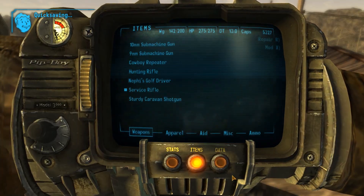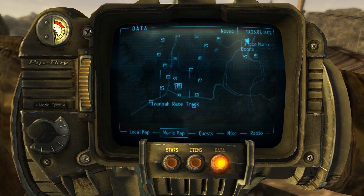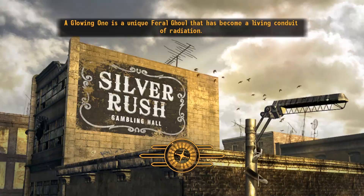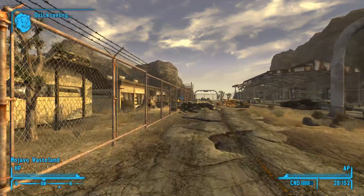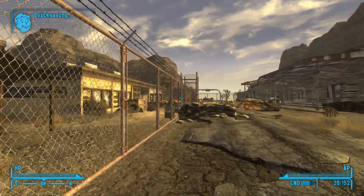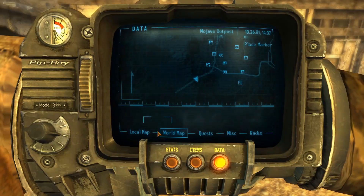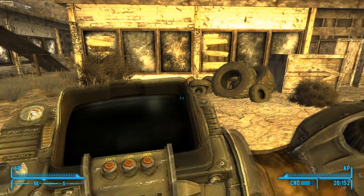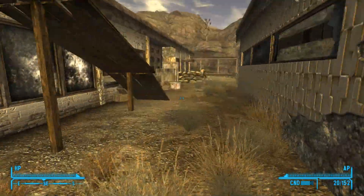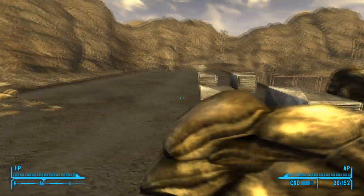First things first, and I cannot stress this enough — we need some Stimpaks. So let's go ahead and go back to the Mojave Outpost. I'm actually gonna see if Ghost has some unique dialogue because we killed Cook Cook in a past episode. What's my armor sitting at? We're at DT13 and we're at like halfway. That's not terrible. We're gonna be working on Grunt next and 75 Science is more important though.